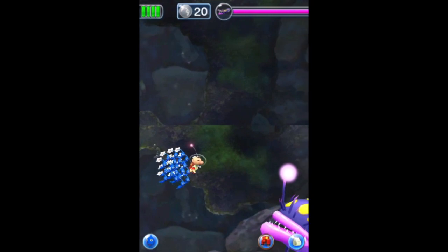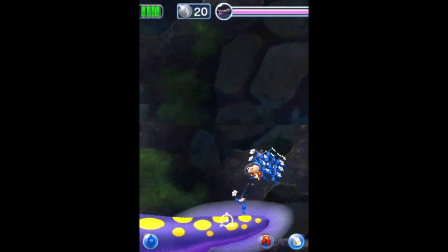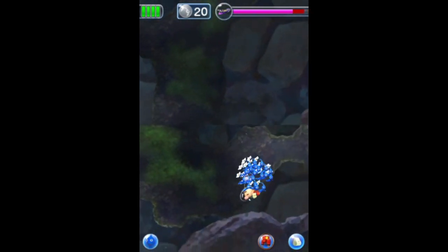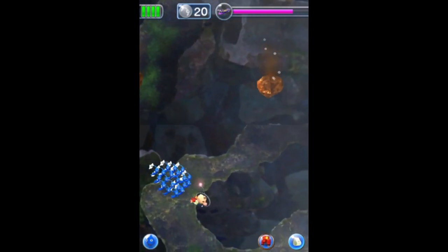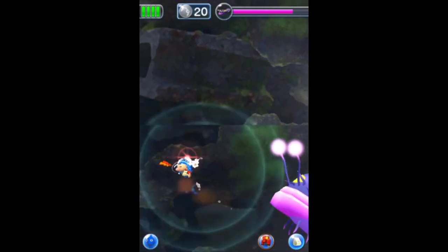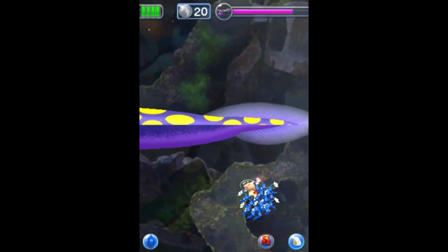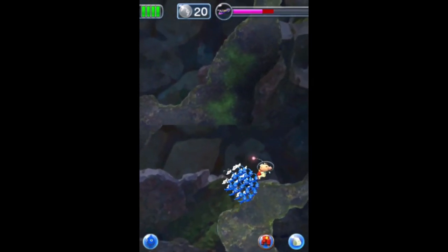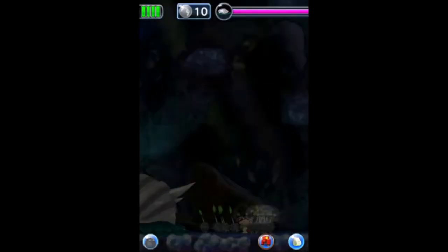The last boss of Pikmin 3 is another elemental masterpiece — it uses all the elements, and this time every Pikmin type has a role: Winged Pikmin fly up to it, Rock Pikmin defeat its goo quickly, Yellow Pikmin handle electricity, Red Pikmin handle fire, and Blue Pikmin handle water. Unlike the Titan Dweevil where not all Pikmin were used, this one managed to use every Pikmin type, which I love about it.